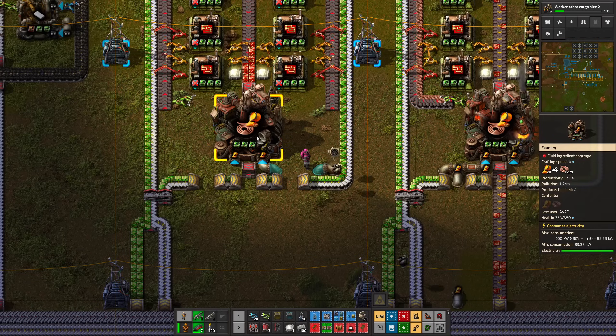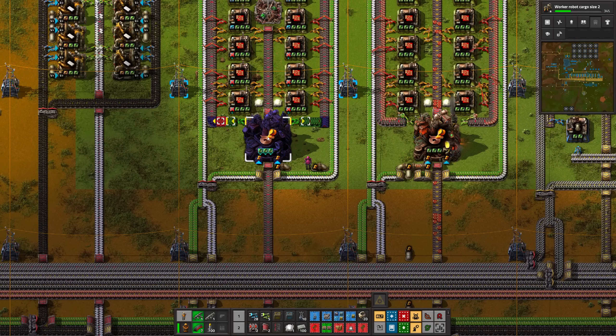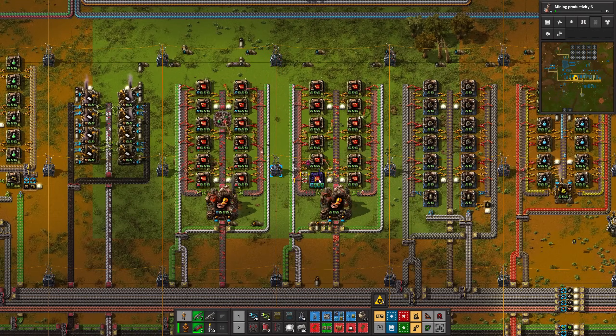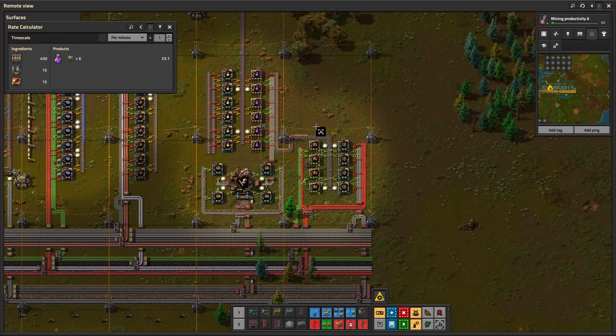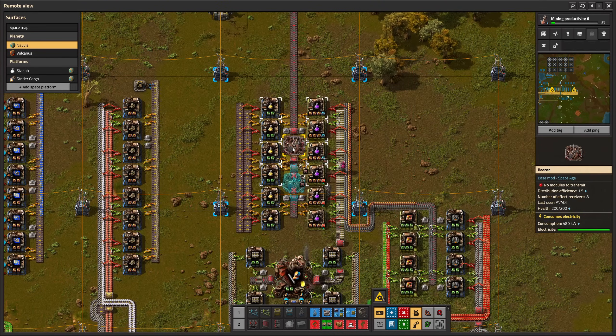Foundries are just chef's kiss. As always, the red circuit production is the bottleneck of my base, so let's use speed level 3 modules. This, by the way, is a rate calculator — a tool that shows you exactly how many items you produce per minute or per second. Based on this information, I realize that I have to increase the purple science production.